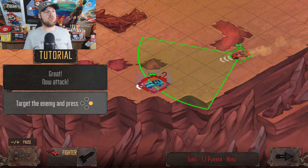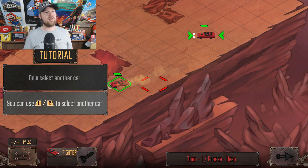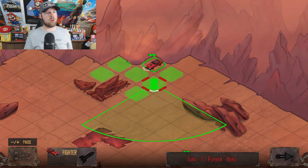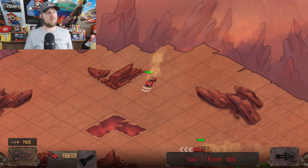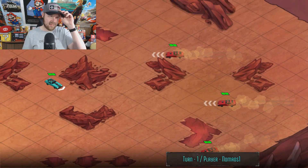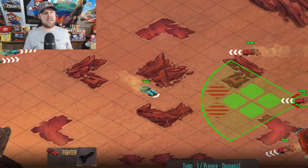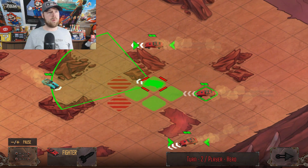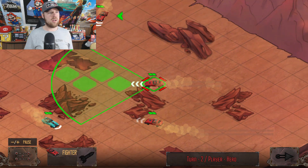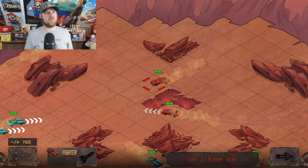When you're in range, you can target an enemy. That's how you take them out — that's kind of neat. So let's move into position here. We have other cars. This reminds me of like chess, kind of. It's almost like you're playing a game of chess but with cars. Leave a comment below and let me know — but this feels like I'm playing a game of chess but with cars. I thought I was in range. That's what it seems like to me.